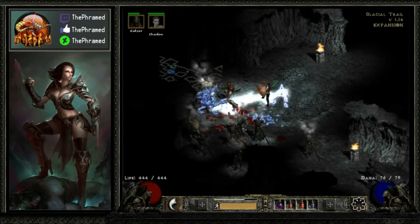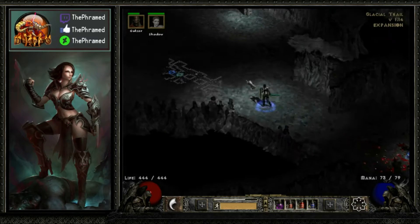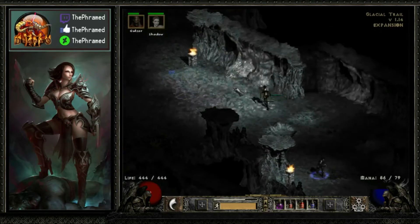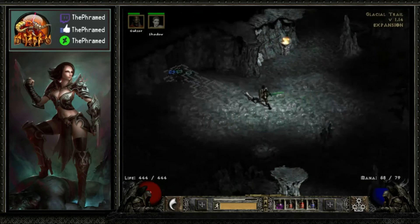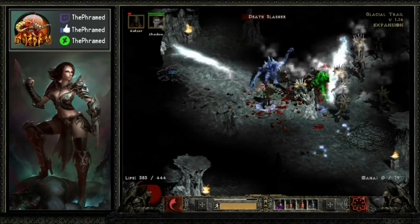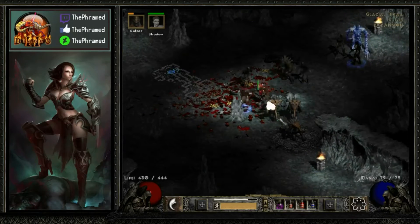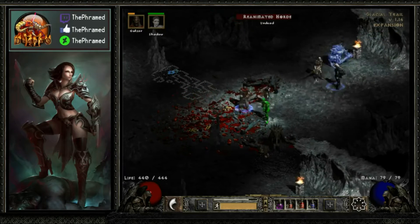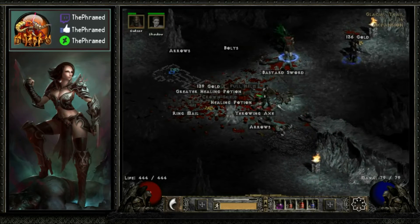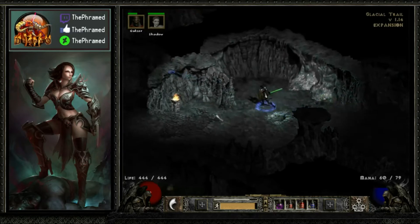Let's get our Cloak of Shadows down to help us out a little bit — lower their defense. I'm going to get my buffs back up; they were kind of up but almost at the end of their duration. Looks like a dead end over there too. Oh, my Shadow died again! Get Cloak of Shadows out — it'll protect you. These guys are actually getting a little bit more difficult. Rot Walkers — let's see if there's anything on the ground I care about. Let's pick up some money, get my buffs back up.